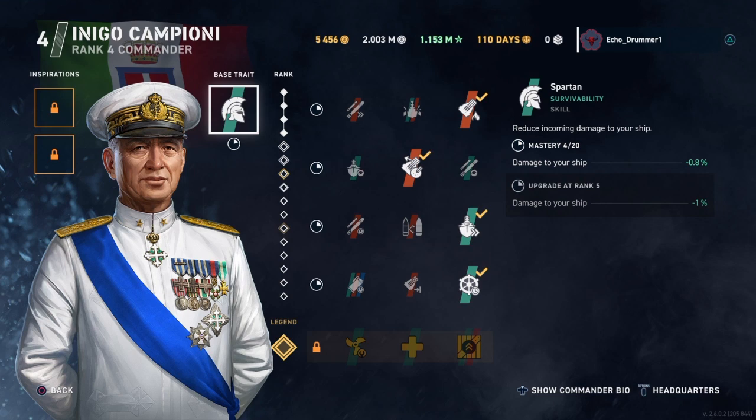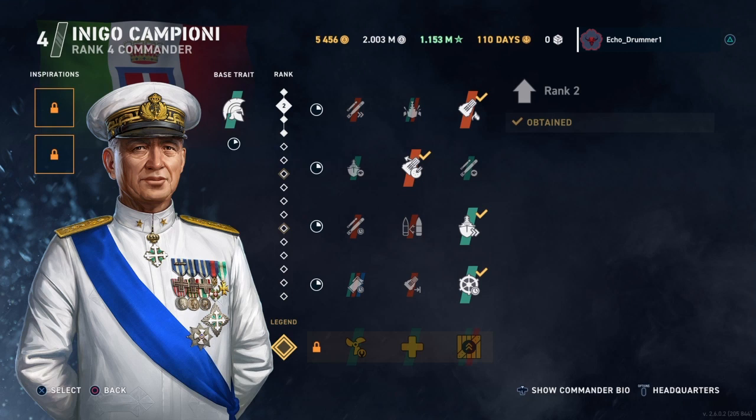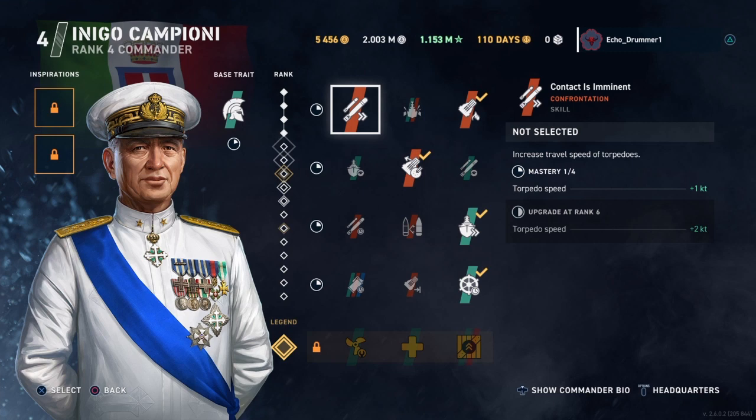But at what cost? You're giving up offensive capabilities, other survivability options, concealment with Bay, Makawa, or even Kondo. It's an opportunity cost in that late game. Sure, it's not going to hurt you to reduce damage to your ship, but you're giving up effects on concealment and offensive effects. He's just in a tricky spot with his base trait. On the Italians, built into him, it's pretty decent — but for use as an inspiration elsewhere, he's in a tough spot. That said, he's probably one of the stronger base commanders for the Italian cruiser line specifically.